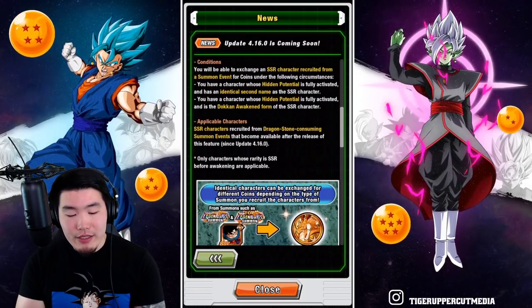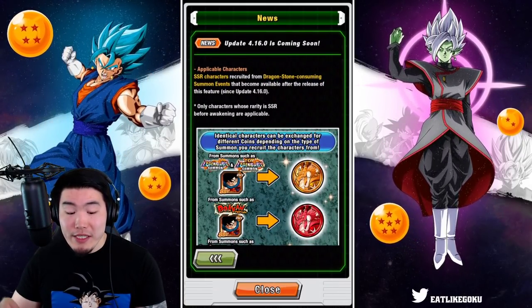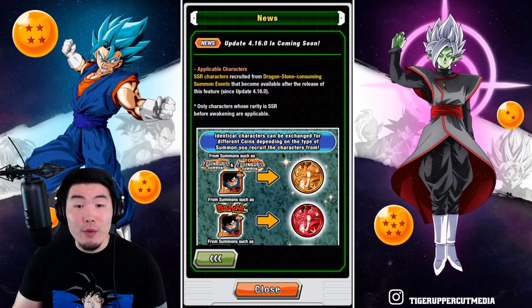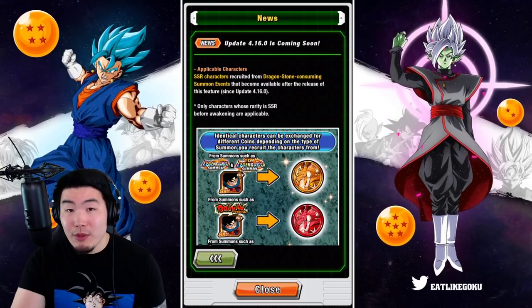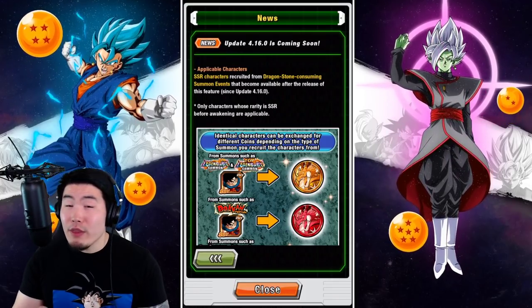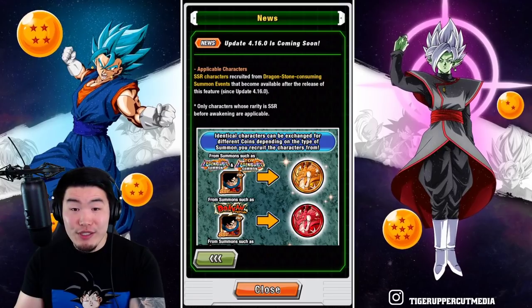For the applicable characters, it says SSR characters recruited from Dragonstone-consuming summon events that become available after the release of this feature since update 4.16.0. So essentially, any banners that are currently available — like the LR Super 17 banner or whatever category banner we have live right now — those won't count. It's only banners that come out after the update.